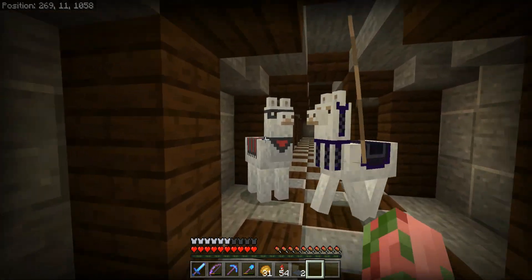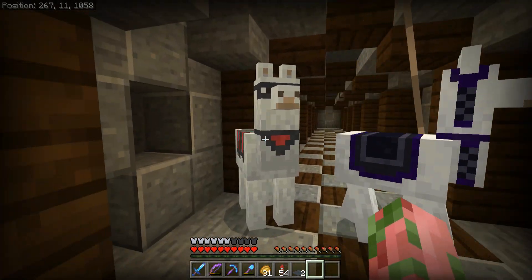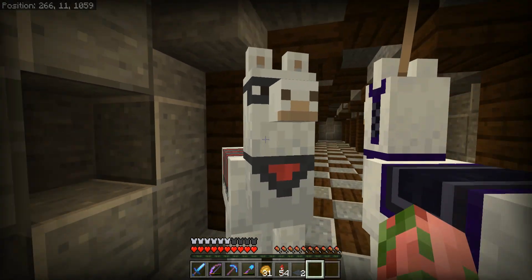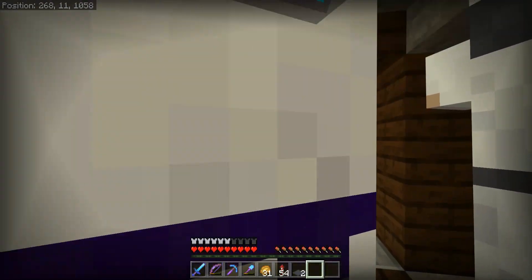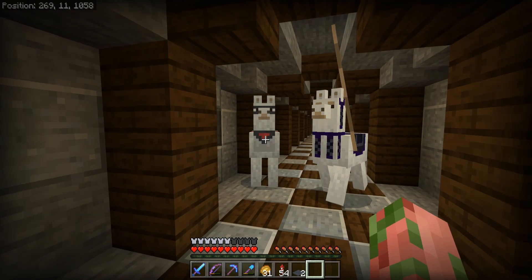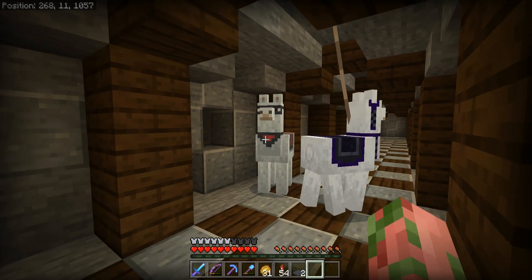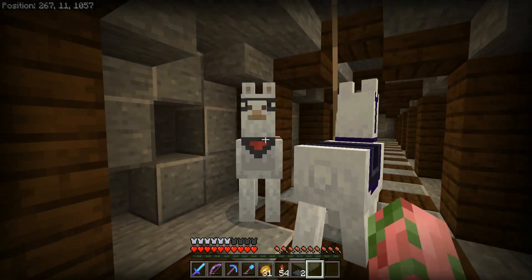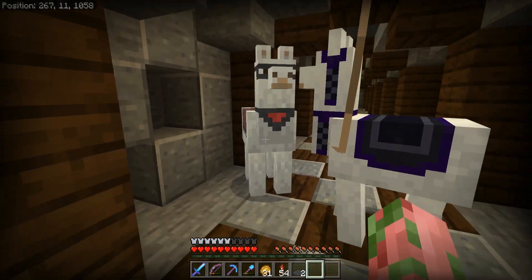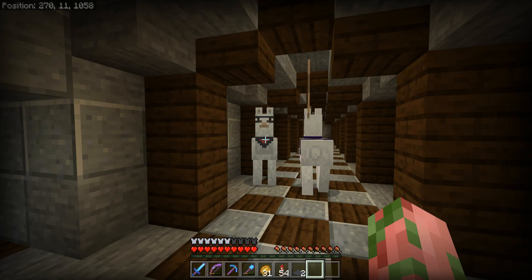Hold on — this llama was a different color before. He was cream colored and then as soon as I actually got on him to try and tame him, he turned into a white llama. What is up with this game? I had to go back and rewatch the video because something wasn't right. Can you not have different colored llamas that are tamed? He was cream colored, I got on top of him, and now he's white. Maybe he's turning albino from being in these caves — I just don't understand it.